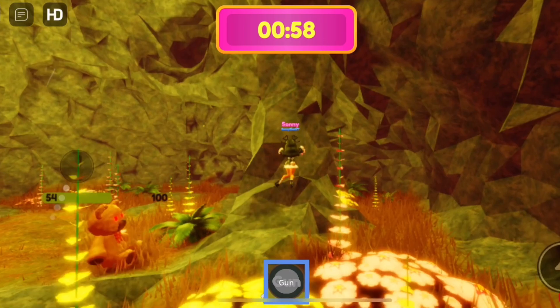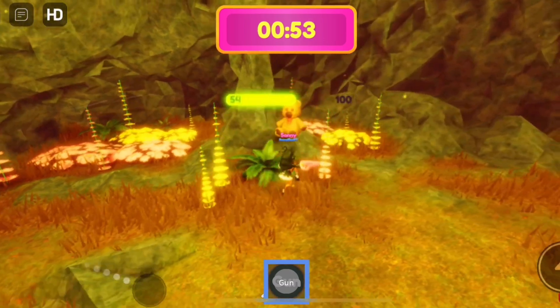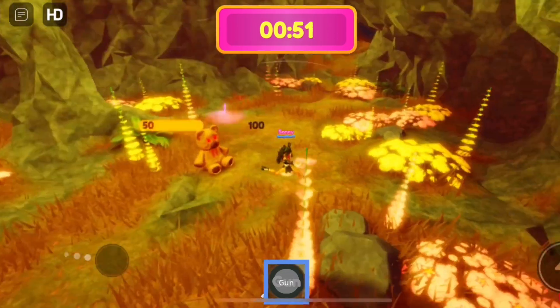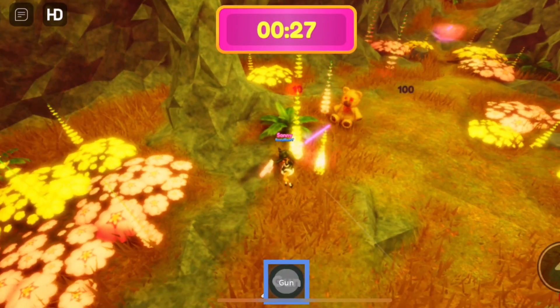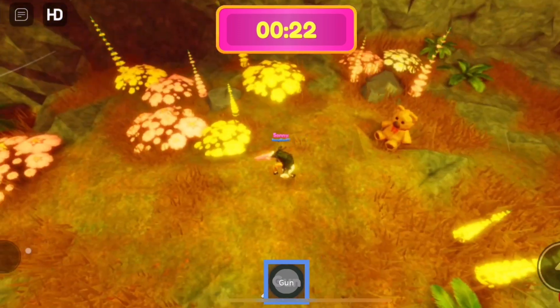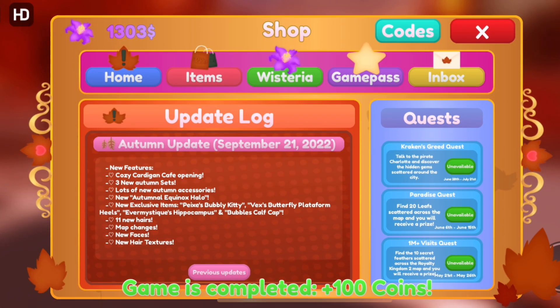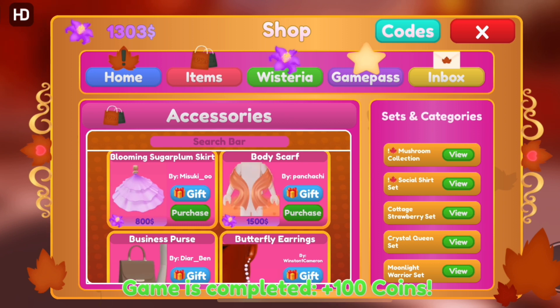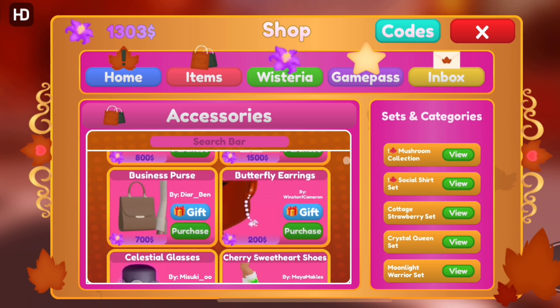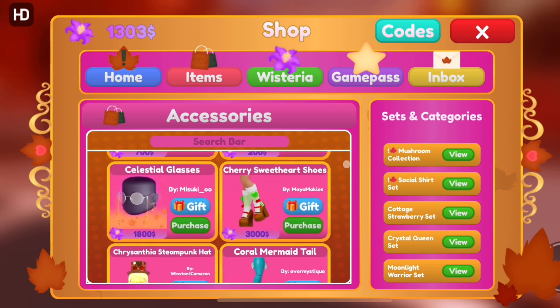Figure out a way to glitch the bear — I did it, I just can't show it right now. Some of you are going to say 100 wisteria is not a lot, but in this game it actually is, because a lot of the stuff is super cheap. I know we're used to Royal High where everything is 20,000 or 50,000, but in this game — for example this card is 800 and this purse is 700, and these earrings are 2.